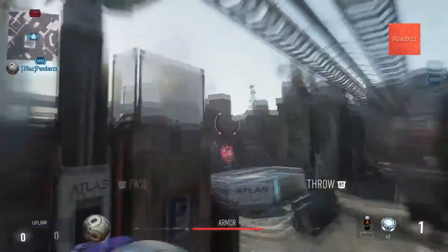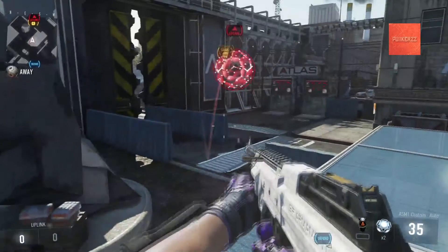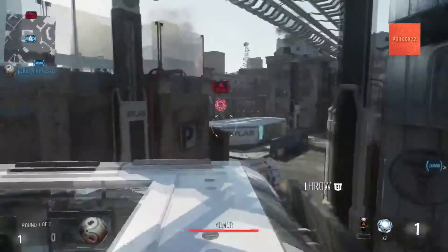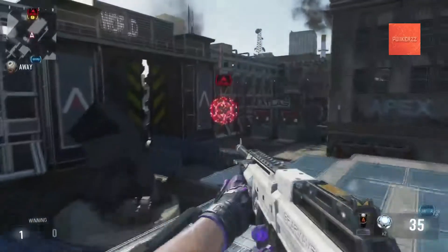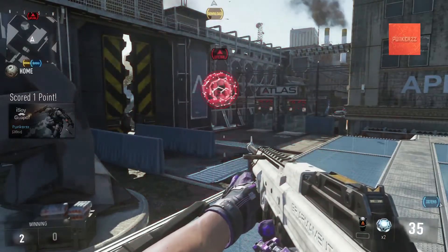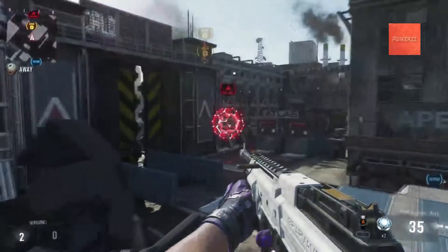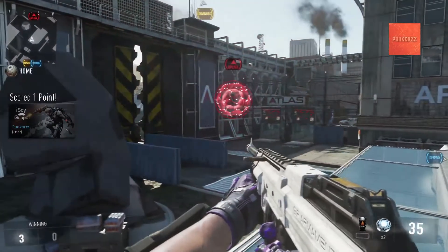The first spot I'll be showing you will be off of Top Atlas. What you want to do is slide off of the Atlas square building and throw the ball in midair — it will bounce under the enemy portal and up into the portal itself for that one pointer. This is commonly referred to as the Crim Six spot, because Crim Six from off the game — you guys probably know him as a Call of Duty pro player — was the first one to actually post this spot on YouTube in the entire pro scene, so he's credited for finding it.